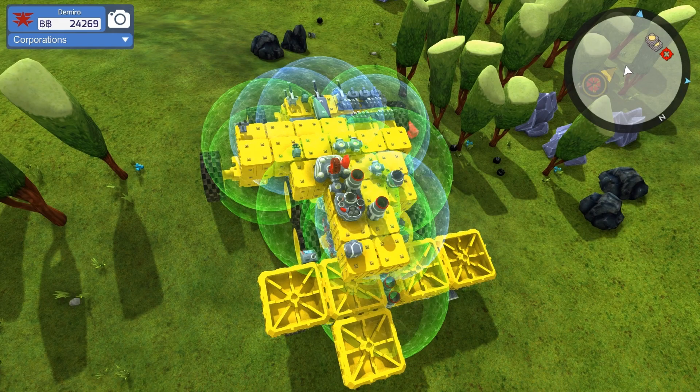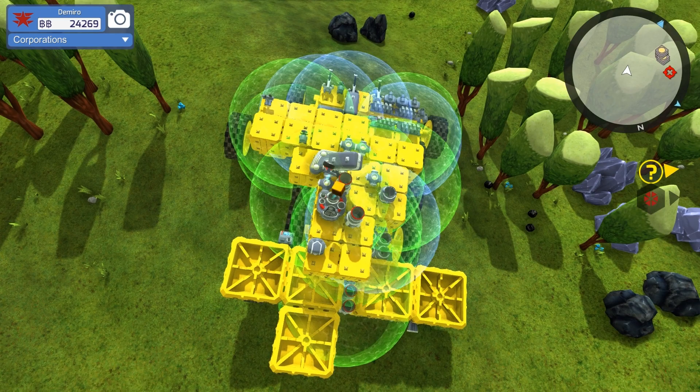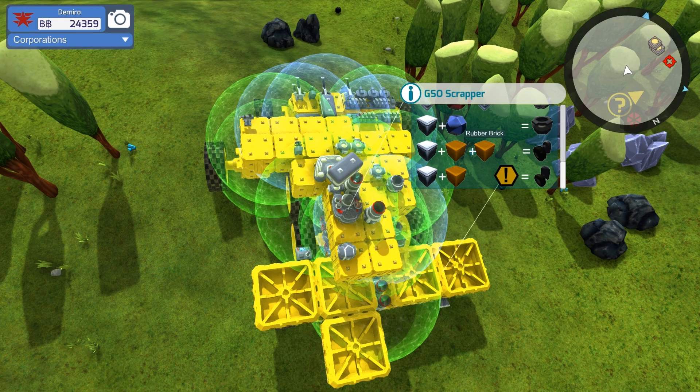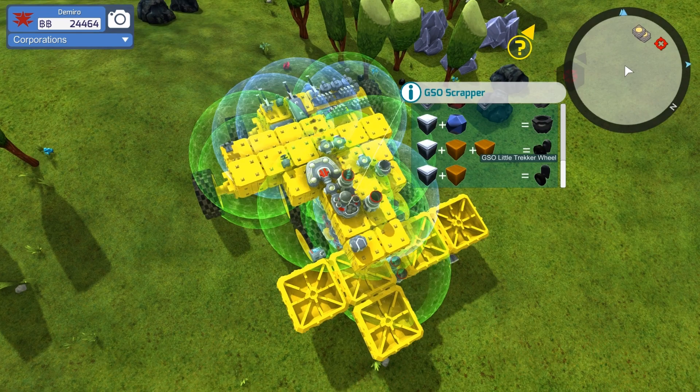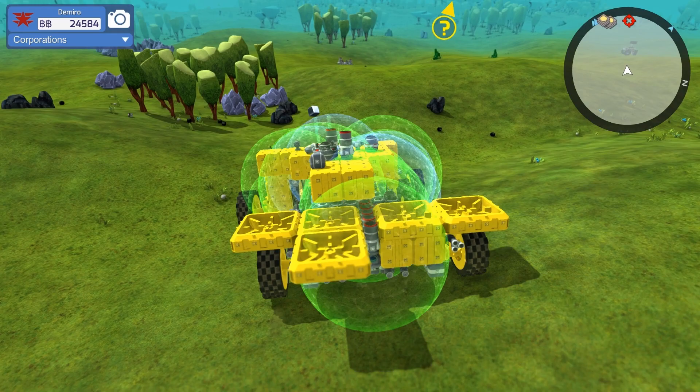I'll grab this wheel over here and do the same thing. A little tiny wheel - I don't think I got the recipe for that one yet either, because I didn't have the scrapper at the beginning of the game. Scroll down - yeah, see, I didn't have those. They're pretty easy: rubber bricks and some of this plain stuff which is all over the place. I'm not sure where you get rubber bricks - they might be from trees. There's another tire there; we'll leave it, it's just extra cash really.